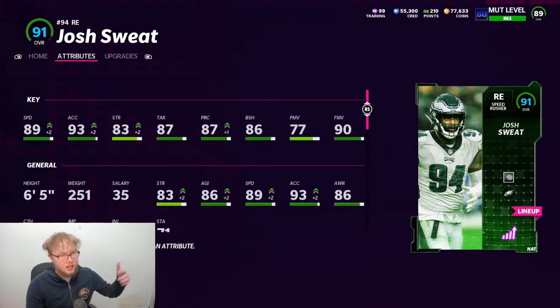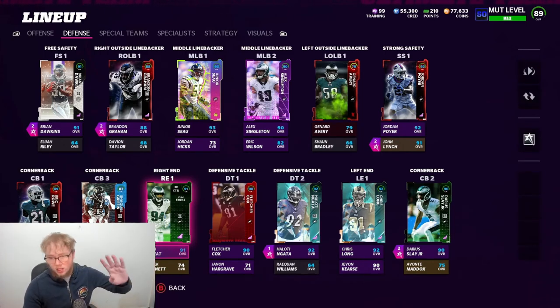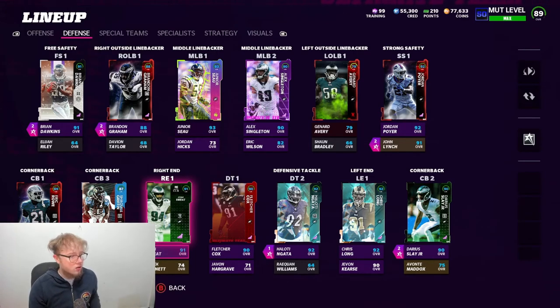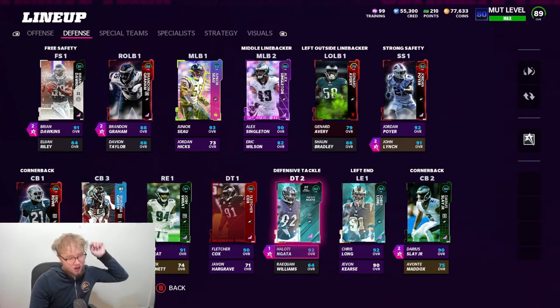Good guys to put edge threat on are Chris Long and Brandon Graham, who's going to be my other end tonight. So how I'm running the defensive line right now: in my 4-man d-line main defense, Josh Sweat is on the right, Brandon Graham on the left, and Haloti Nata in the middle. I've got Speedster on Josh Sweat, edge threat on Brandon Graham, and inside stuff on Haloti Nata.